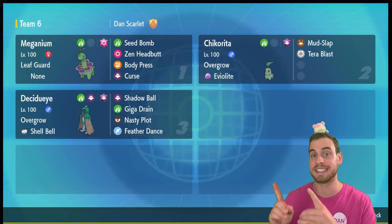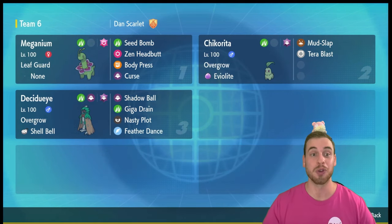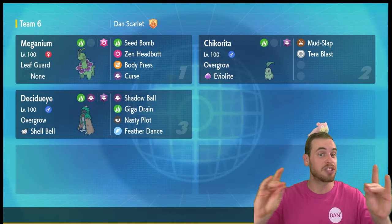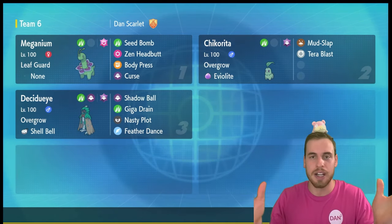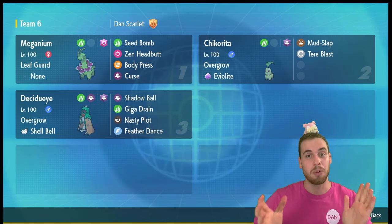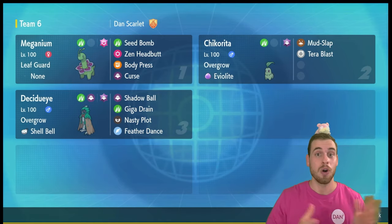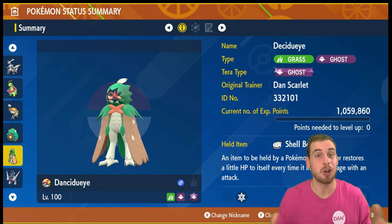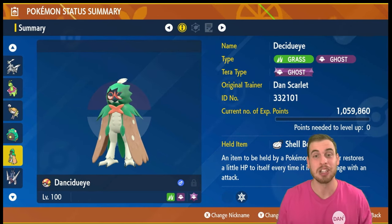Here's a high-level overview of the Decidueye build that you can use to defeat seven-star Meganium in solos and group raids. Above Decidueye you'll see seven-star Meganium. Next to seven-star Meganium you'll see its son Chicorita — we're going to use Chicorita to defeat seven-star Meganium with some support. That video is dropping soon; if it's already dropped, the card will be up there right now. Here is the star of today's video, a Pokemon that's sneakily high on my ratings of the best starter Pokemon — Alolan Decidueye.